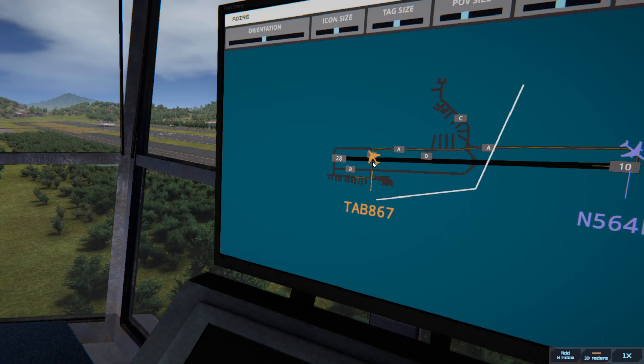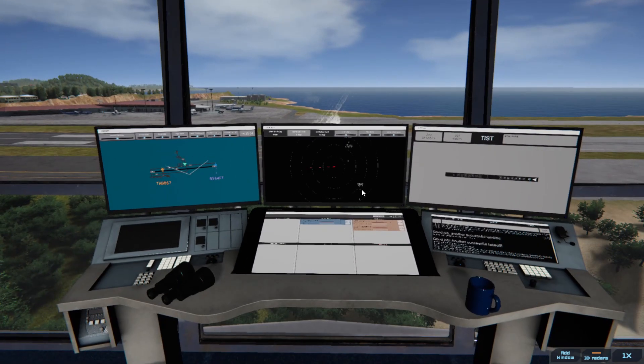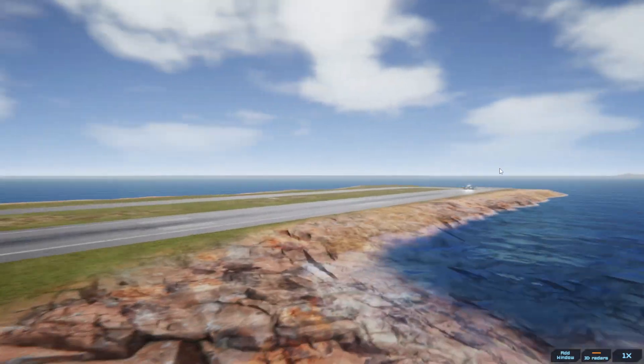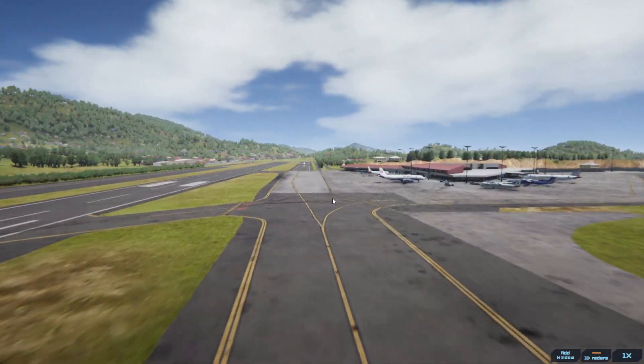Make sure you're off the runway before something happens. I'm so glad I deleted that one. 6-4 Foxtrot, runway 10, cleared for takeoff upon reaching altitude 2000, contact departure. Leslie 867, taxi to terminal. Runway 10, cleared for takeoff upon reaching altitude 2000, contact departure. 6-4 Foxtrot. Taxi to terminal, Leslie 867.